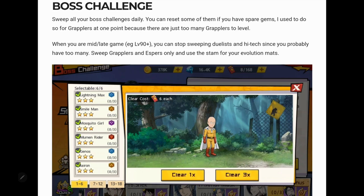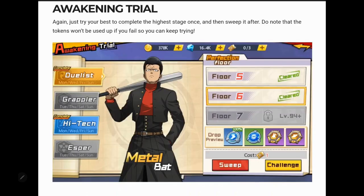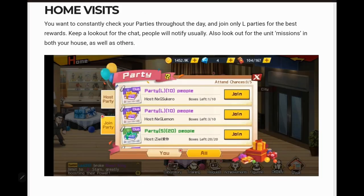You're going to need those evolution mats, so sweep all boss challenge stages you can when you start. You really shouldn't spend diamonds to go further except possibly on grapplers early on, since there's an abundance of grapplers needed. As your count rises you'll need less of certain types, eventually dropping duelists and high tech. When awakening trial becomes available, get to the highest stage possible and sweep it daily. I don't recommend using gems for this as it's overpriced — there are two available each day, and all four on Sundays.